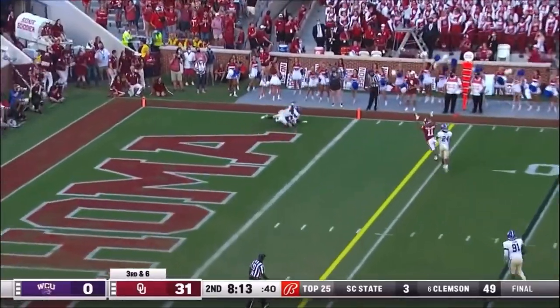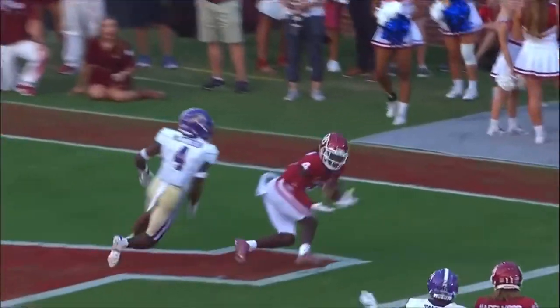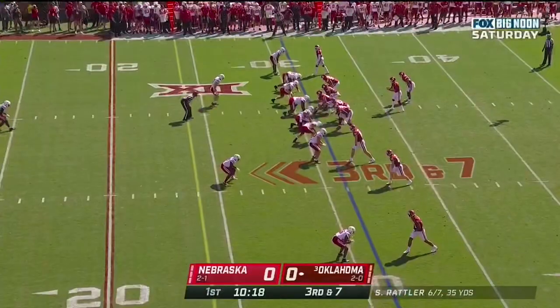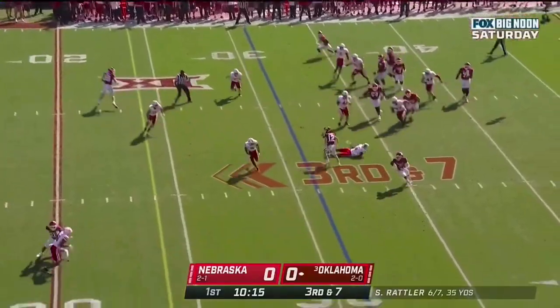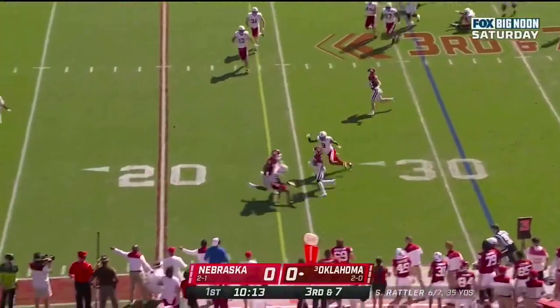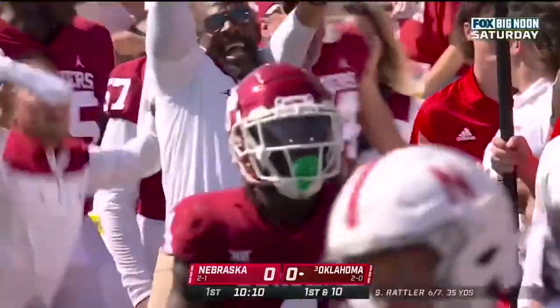Rattler throws it up top — a great back shoulder throw. It's really hard to defend, almost impossible to defend actually. Kennedy Brooks in the game. Rattler out of the gun, jump pass, and he's got his man in space. Williams breaks it all the way down to the 12.